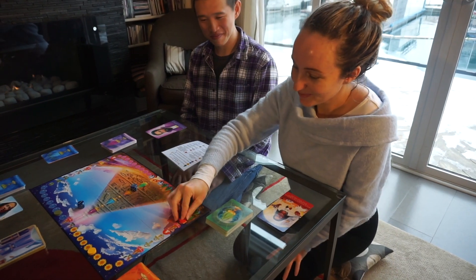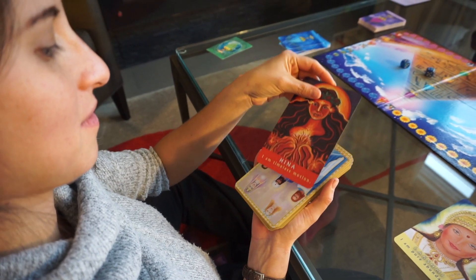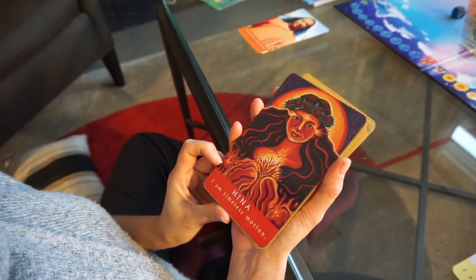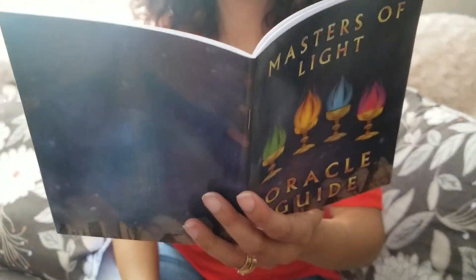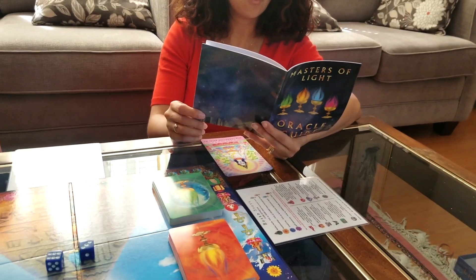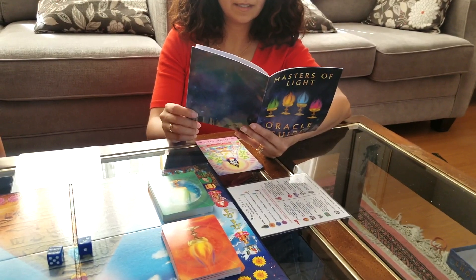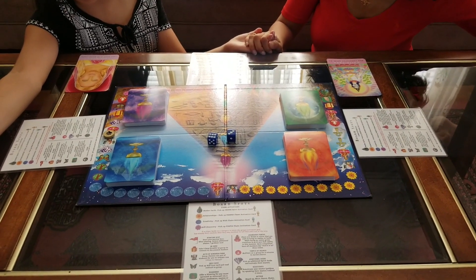Similar to the flow version, each time a player goes around the entire board, they will receive another spirit guide card, which will be their oracle reading upon completion. When the group's activation numbers have been successfully reached in all categories, it is time for the oracle readings. Pull out the oracle guide and have everyone share their oracle readings with each other. Upon completion, engage in a closing ceremony and you have successfully completed the full journey of Masters of Light.